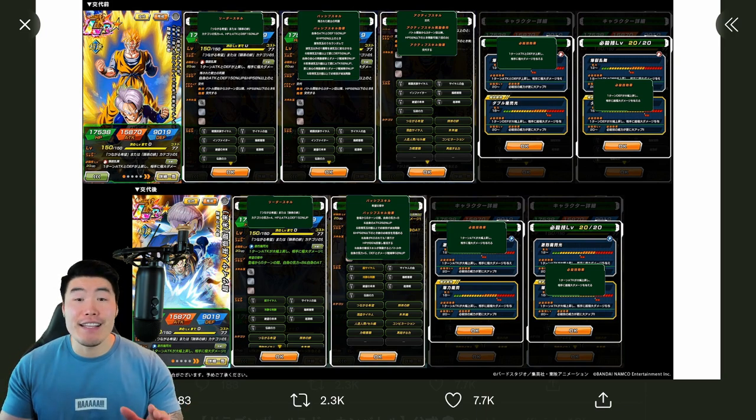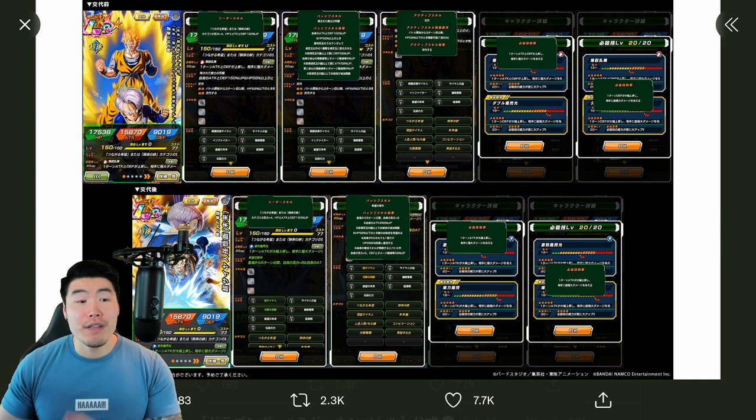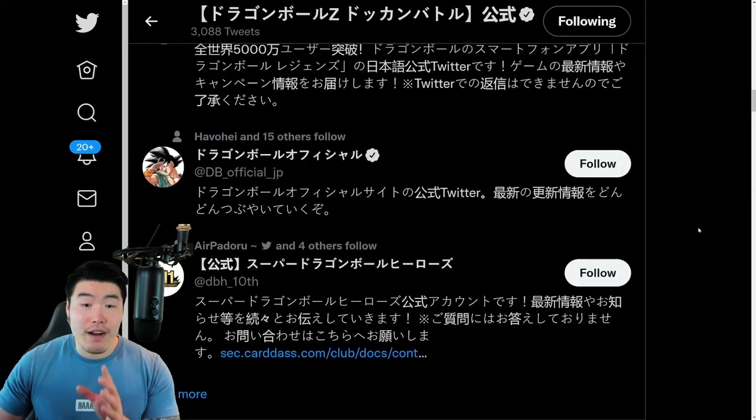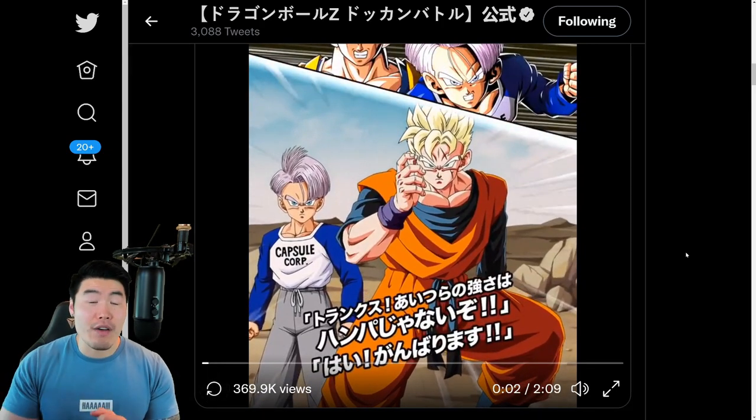So with that said, let's jump right into it and find out exactly what these guys do. What you guys are about to see are the 12 and 18 key Supers for the Trunks and Gohan, then the exchange into just Gohan, the 12 key Super for Gohan, the Revival Skill animation, and also the 18 key Super.